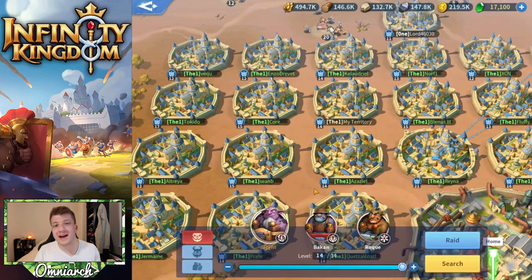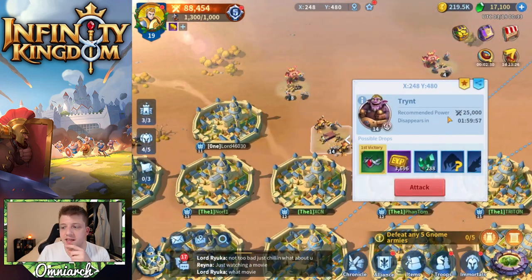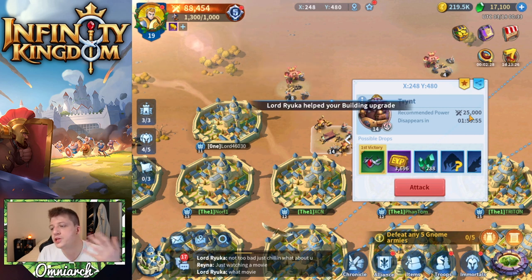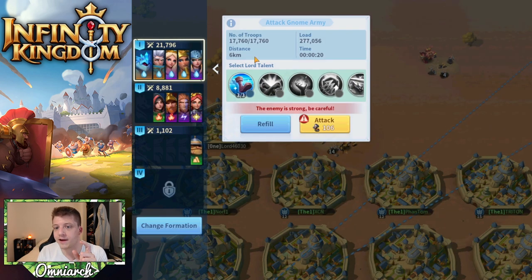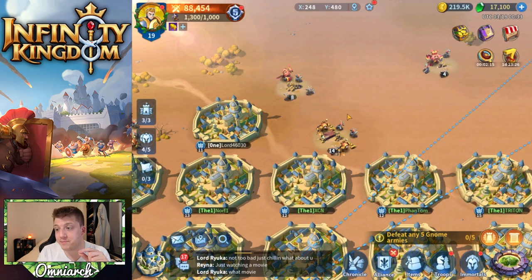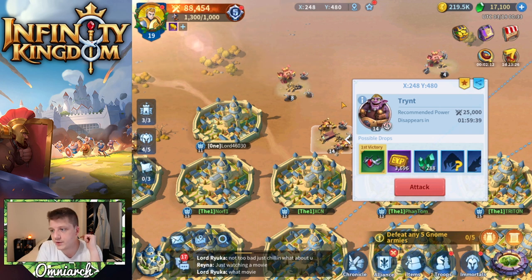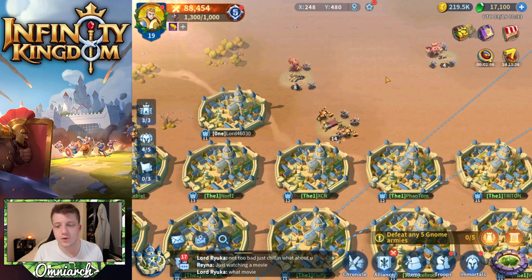Tip number nine is to make sure you're grinding the highest level gnomes you can to get the best possible equipment drops. When you tap on a gnome it shows the recommended power — typically you can beat them even if you're a little bit below that in troop power. For example, if I click attack, my army is 21,000 power, so I technically cannot beat this level 14 Trent without taking crazy deaths, so it's not worth trying.